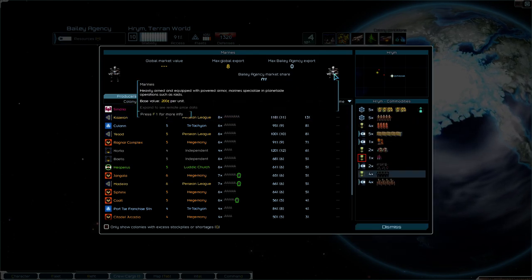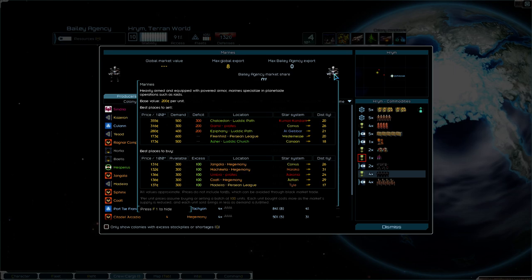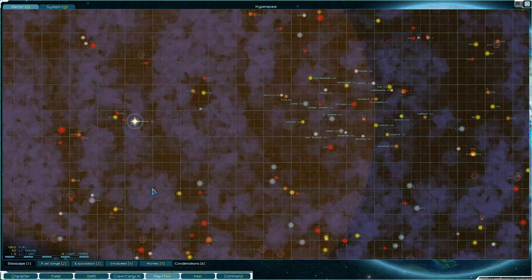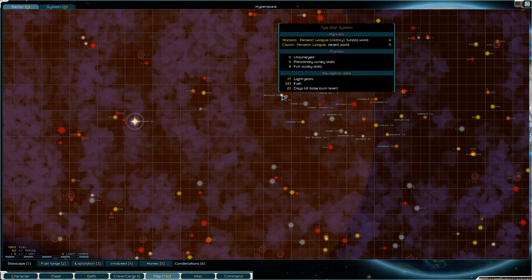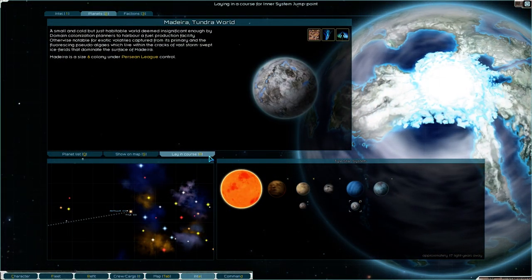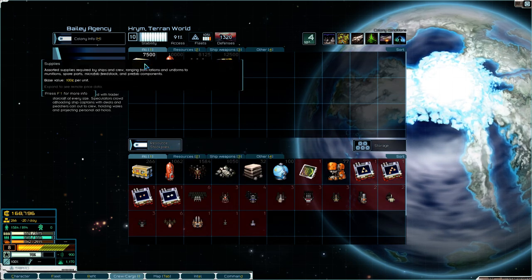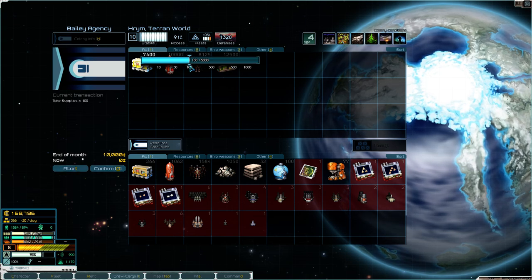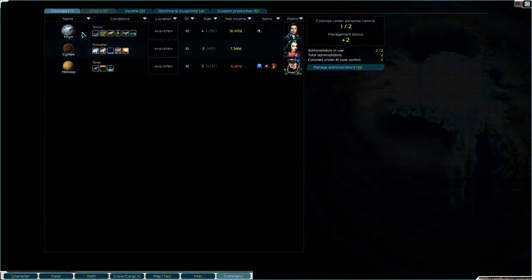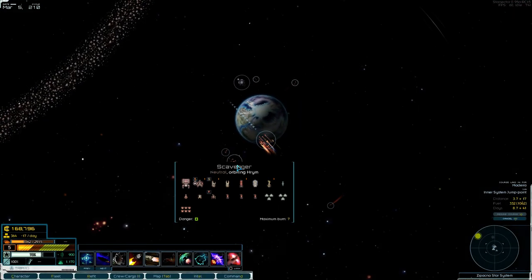I do not know the best place to buy marines. Sendrian, Diktat, Kazaron — F1 for more info. Well, we could try stopping at Madeira. Let's give it a shot. We are very struggling on the supplies, so much so that I think even though it's going to cost us $10,000 at the end of the month, we better take an extra $100,000. What are our expenses going to be? Okay, we'll be okay. Off we go.